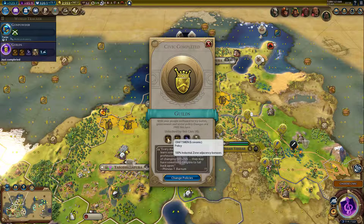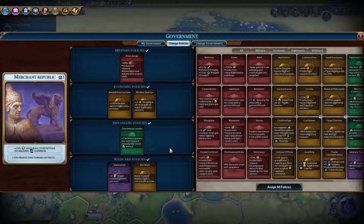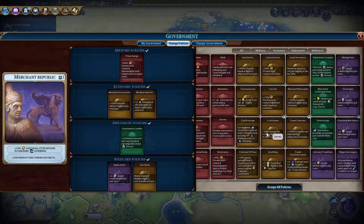We have Guilds, which is another policy. Industrial zone gives more production, and more money with adjacency bonuses. Harbor is gold, industrial zone is production, and we do have production as well. I just like to specialize cities and civilizations, and somehow I've specialized this game as a very commercial, gold-centered civilization. That's just what happened.